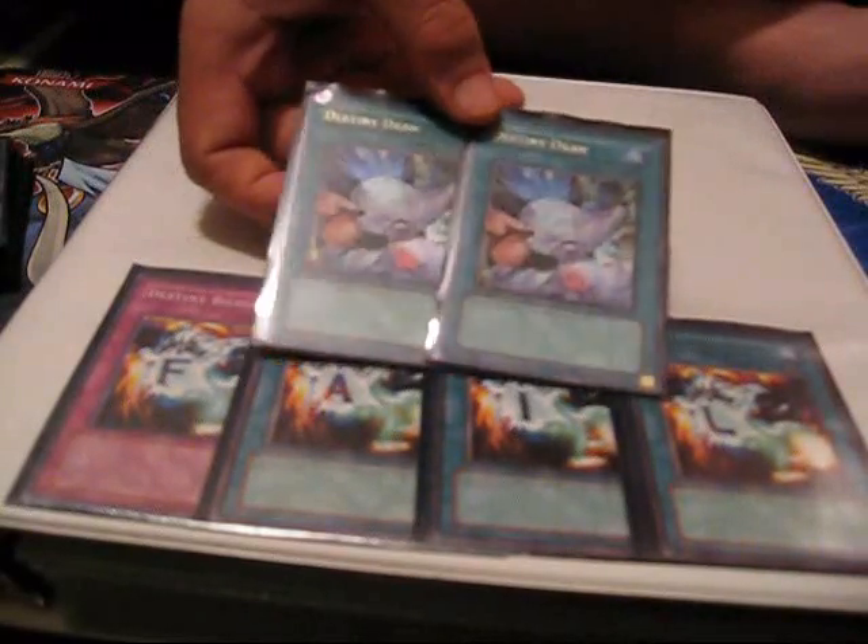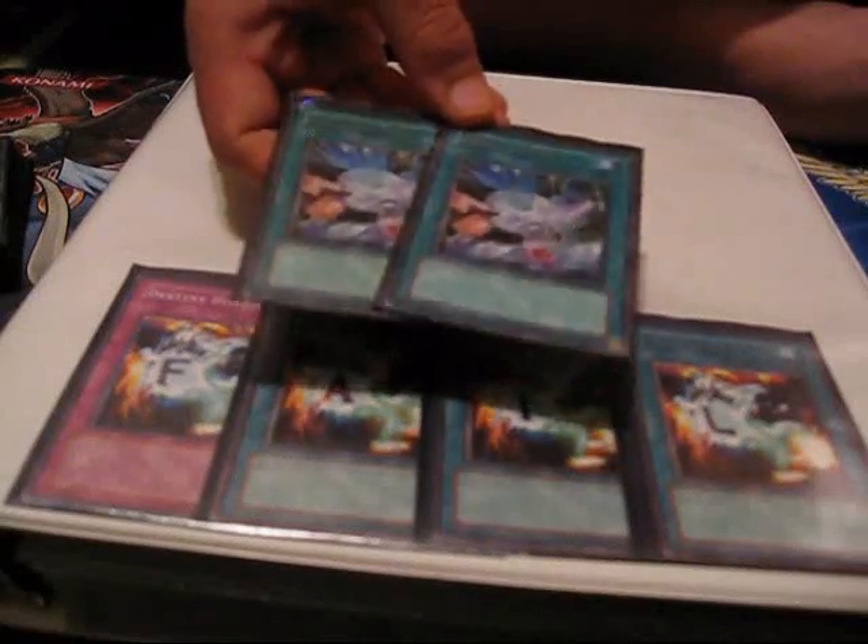One Book of Moon because I couldn't fit the other one in. One Rota — you can only run one, but it has quite a few targets in the deck so it's pretty good. Two Destiny Draw — I only run three Destiny Heroes and I can keep getting them back, so this isn't really a dead draw. And even if it is, I have Hand Destructions where I can throw the Destiny Draws away.